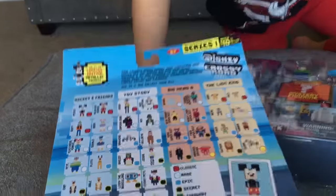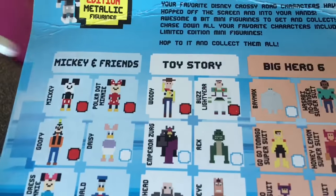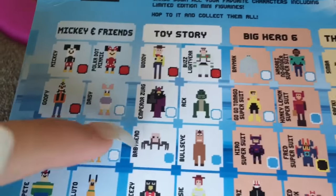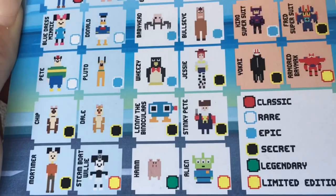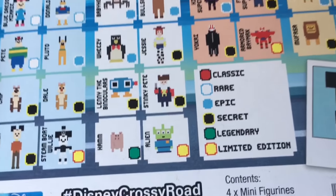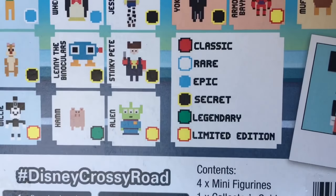For Toy Story, the characters are Woody, Buzz Lightyear, Zurg, Rex, Baby Head, Bullseye, Wheezy, Jessie, Binoculars, Stinky Pete, Ham, and an alien. What do the aliens say? The claw!